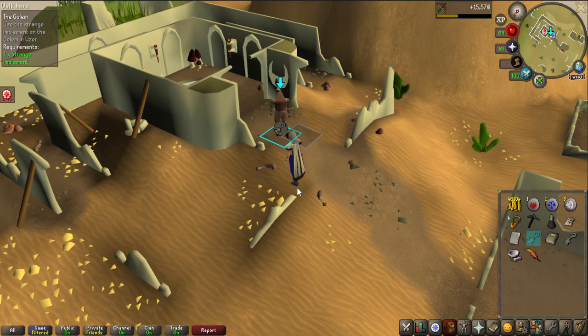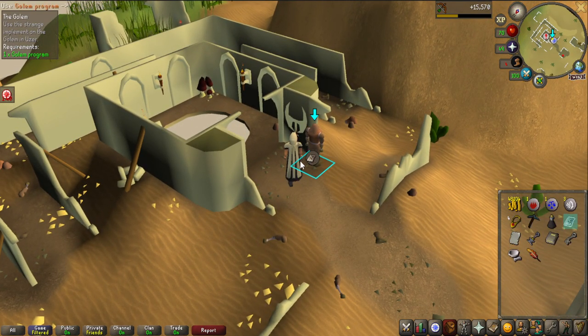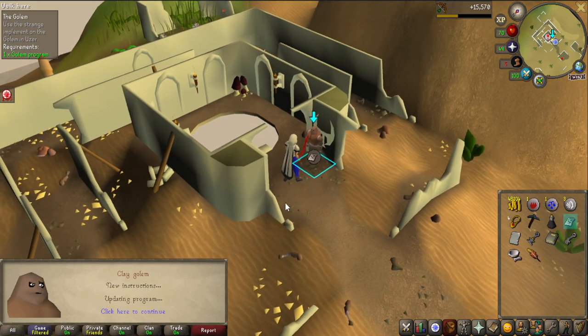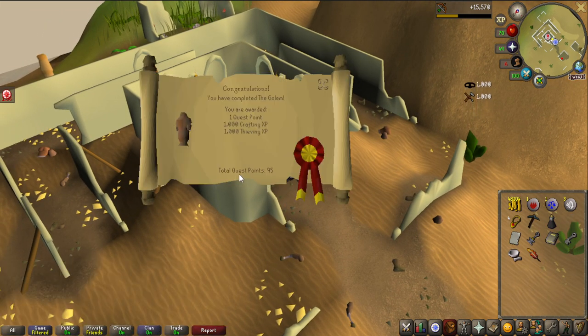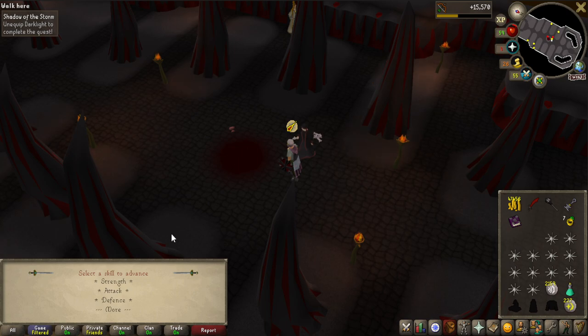Golem quest completed — putting the key into the clay Golem. Rewards: 1k Crafting, 1k Thieving, and now we can do Shadow of the Storm. That's 29 Thieving as well. And Shadow of the Storm is now completed!